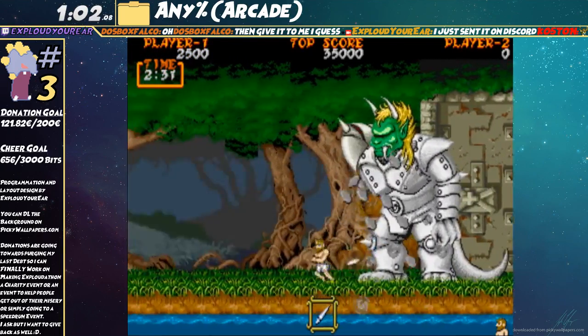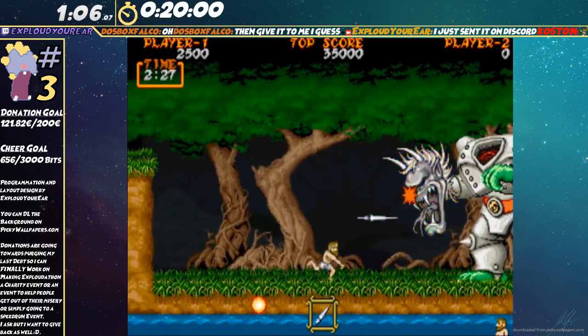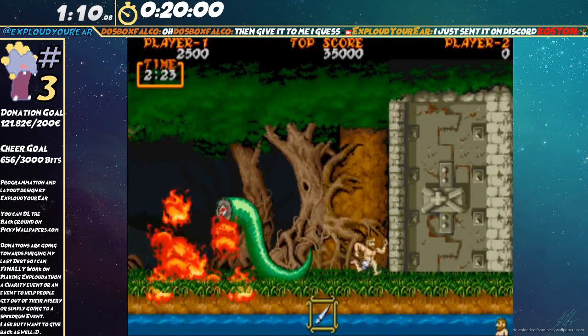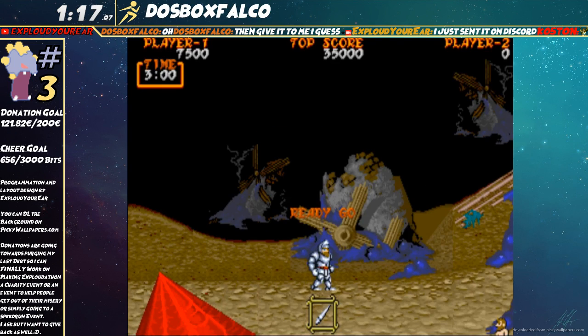And this is Shielder. He's the boss of this stage. I die to him a lot. He gave me a good pattern, so we're good. Finished with a 1:11. That was mostly because of the death in the middle — I shouldn't have gotten hit, but I did.